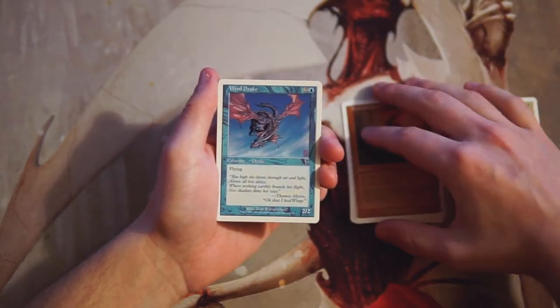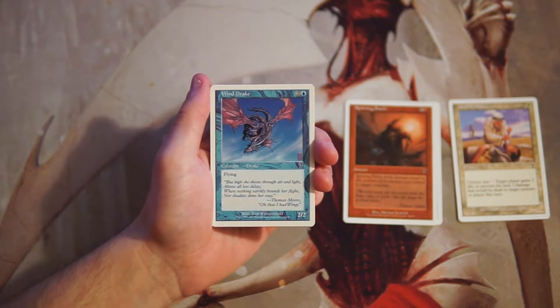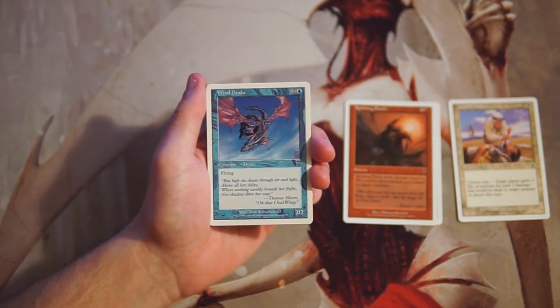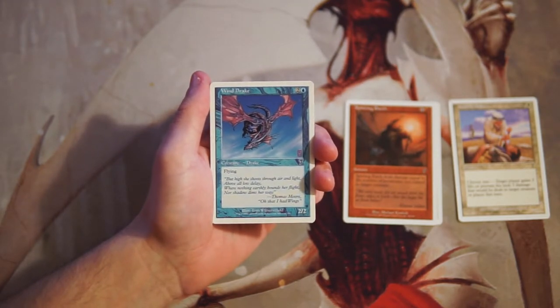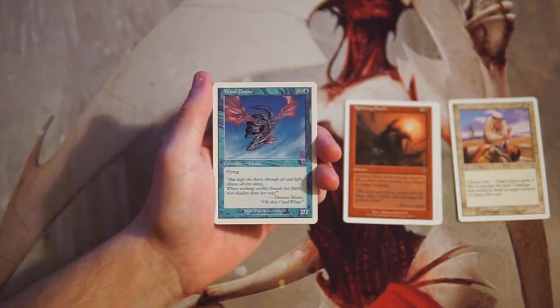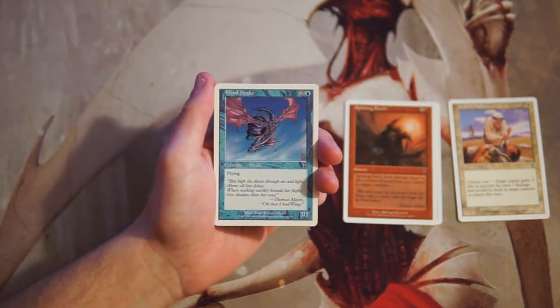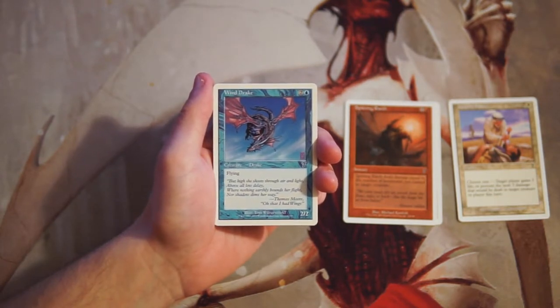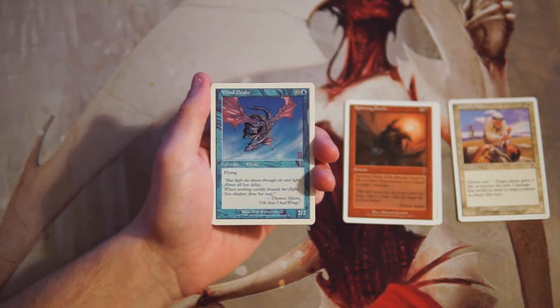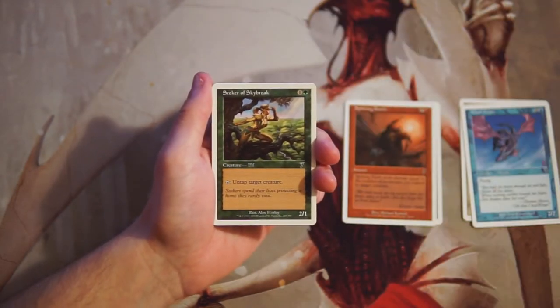Wind Drake is a 2/2 flyer for two and a blue — pretty straightforward, but definitely not bad as filler for a blue deck. Blue-white flyers is always a go-to strategy, and this is perfect in that shell. It's a fine three-drop; yes it's a 2/2 for three, but flying is important in limited because that evasion helps you get around the lower-level ground creatures that red and white decks tend to run.